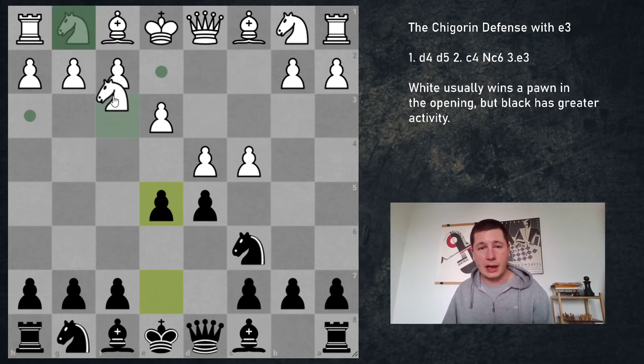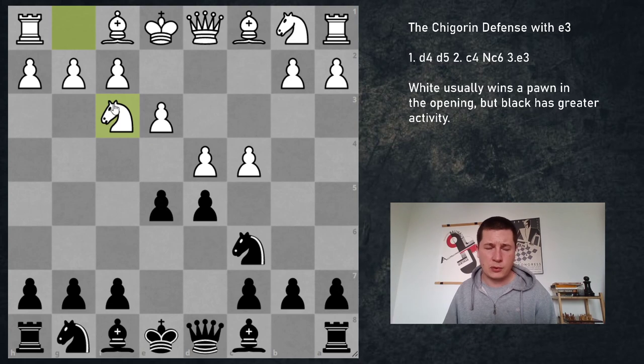Another option is knight to f3, which is a very interesting move. It could first tempt the center forward, which would not be smart — if you play e5, then knight d2 and white should be very good. Also this is going to transpose to the English opening most often. Black should play e4 here — that's the best move.